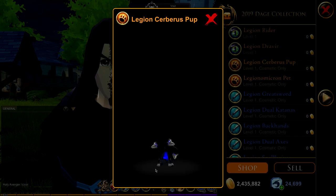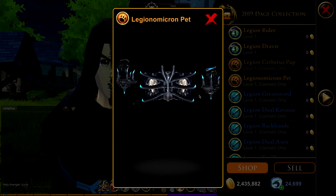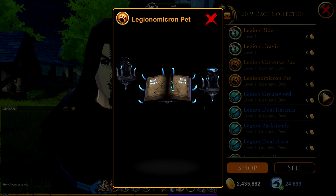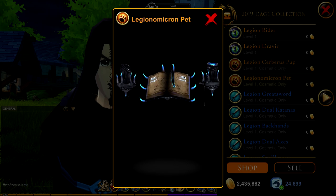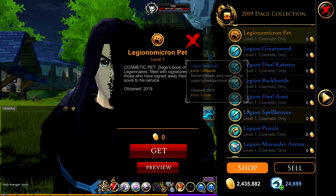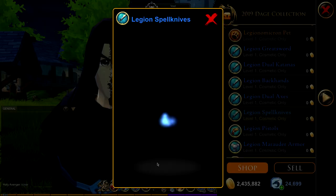Now this is cute — look at this little three-headed dog. It's beautiful. Then we have this book item, which is pretty cool, especially if you're going for a mage set. I think that design is like a little Daej head with horns, but either way it's cool.